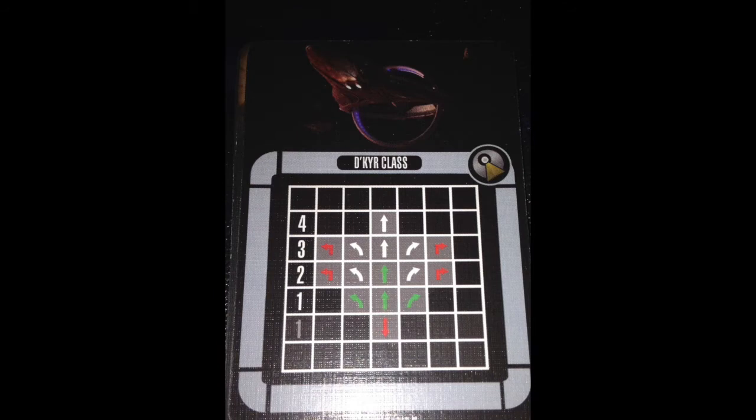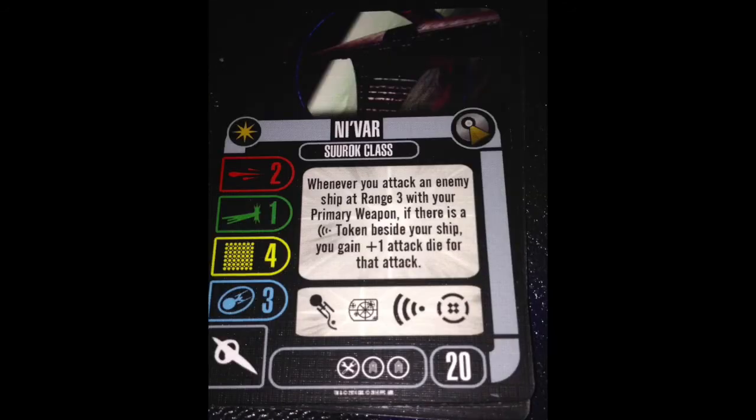And there are 2 of them. The Nevar gets 2 crew, 1 tech, no weapons. When you attack an enemy ship at range 3 with your primary weapon, if there's a scan token beside your ship, you gain plus 1 attack die for that attack. So this is kind of like the Dakir, except you also have to have a scan. It's such a conditional ability.